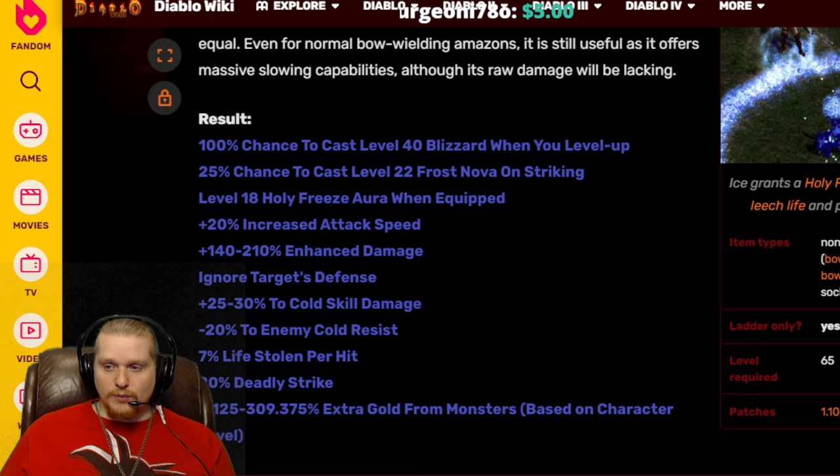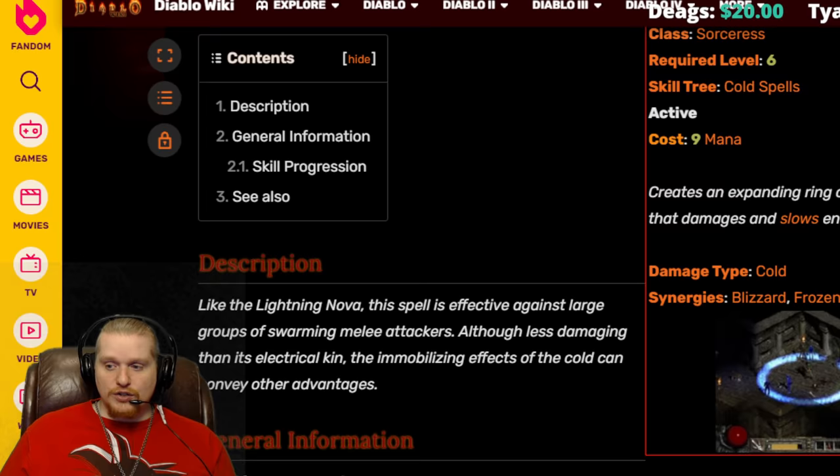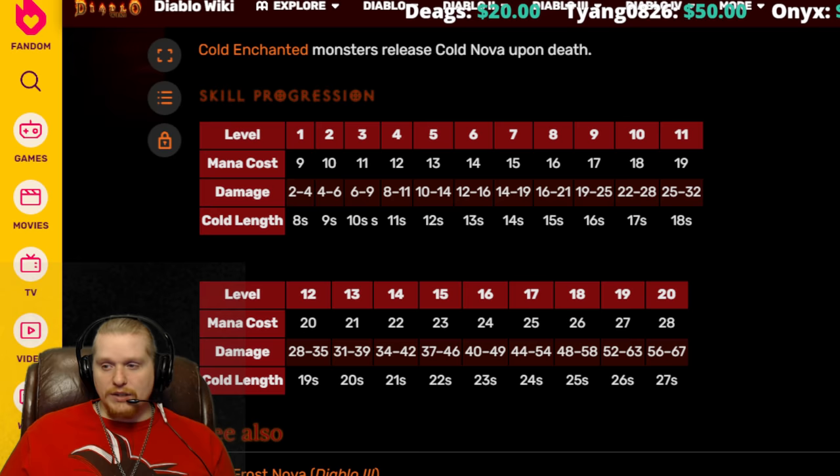Right off the bat, it's only capable of being made in missile weapons — basically just bows and crossbows. First effect: 100% chance to cast level 40 Blizzard when you level up, which is pointless — you're almost never going to use that. Second: 25% chance to cast level 22 Frost Nova when striking, which is pretty cool. Frost Nova isn't an amazingly high damage ability, but the cold length duration is what matters — at level 22 we're looking at 56 to 67 damage, but almost 30 seconds of chill duration each time it fires.